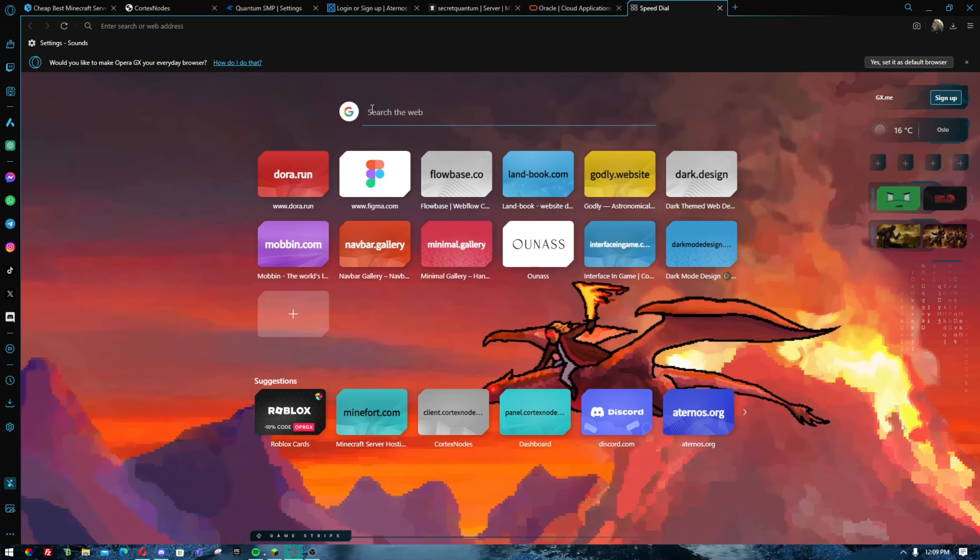You should definitely check out Oracle Cloud if you want a free Minecraft server. If you just want a server for a few friends without many plugins, the best options are Cortex Nodes or Minefort. If you want something a bit higher level, Felix Nodes is a good choice, though note that it turns off your server every three hours if you don't reset the timer. If you can handle more complexity, Oracle Cloud is the best option out of all of these. I hope this video helped you!